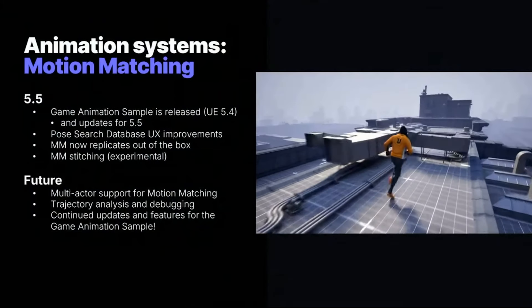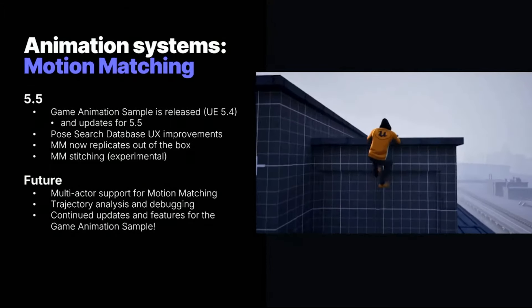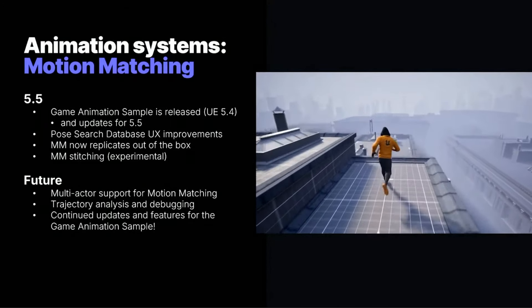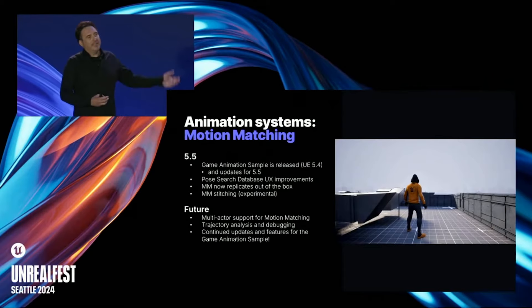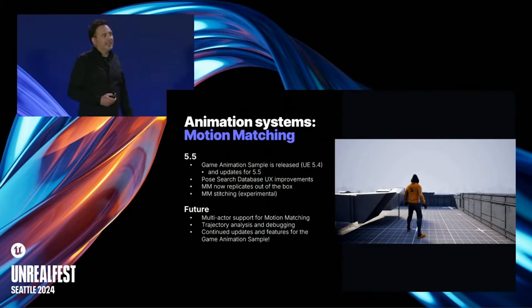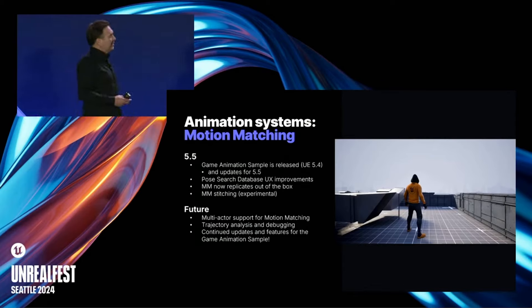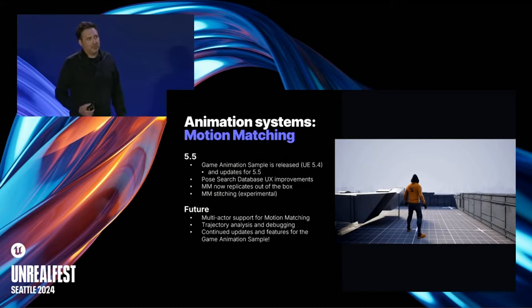In other news for Unreal Engine 5.5 — not mentioned at the keynote but covered in a separate talk at Unreal Fest — the game animation sample project, or motion matching sample project, is now replicated out of the box, meaning it is now supported for multiplayer, which is huge. They are also adding new improvements and will continue to update it. The updated sample project is expected to release alongside Unreal Engine 5.5.